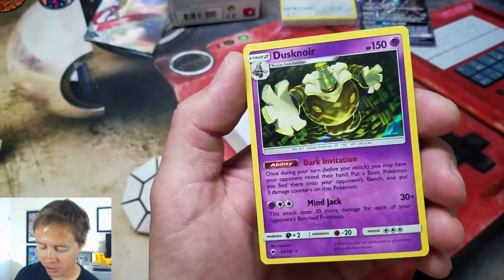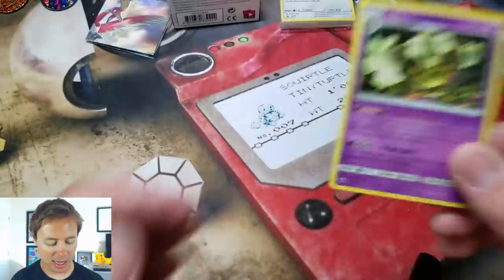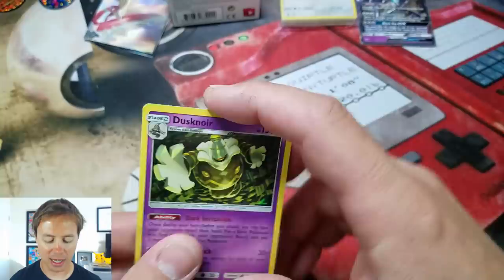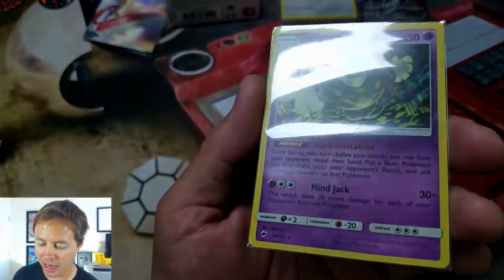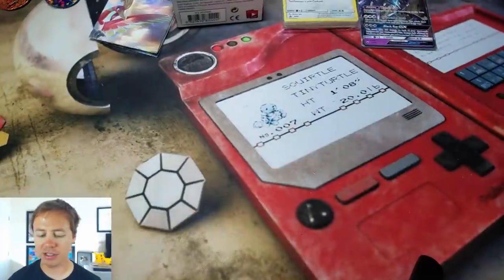I got two green code cards and two white code cards. Sweet. When I opened up my first Burning Shadows booster box, I got this card, but it had a huge dent in the side. This one is spanking new. Looks good and ready for my Master Set.